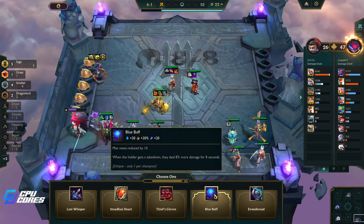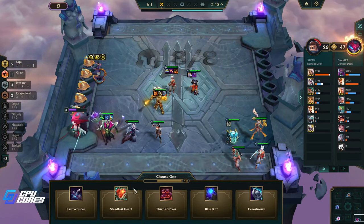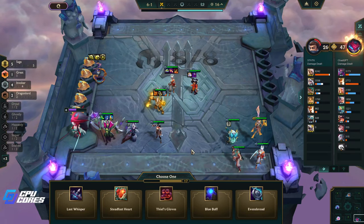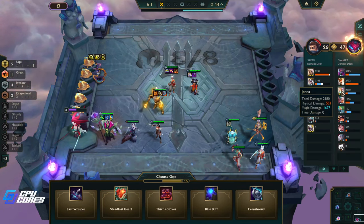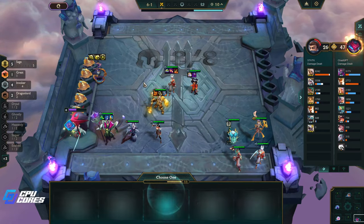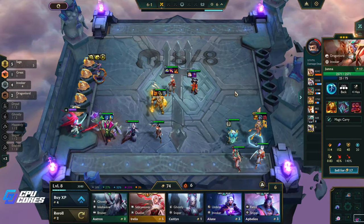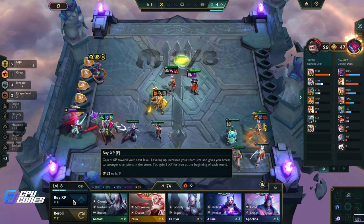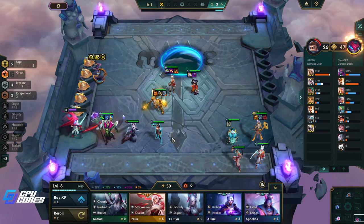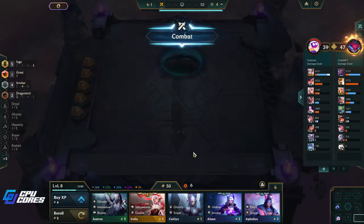Steadfast Heart for Annie maybe — she doesn't really need Blue Buff, but she's still doing so much damage. I think we take the Thief's Gloves for her and there's a Morello's too — that's OP. We'll go to level nine next round, put this in. We're pretty much not getting three-star Diana but we'll never sell those three copies just on the off chance we get her.